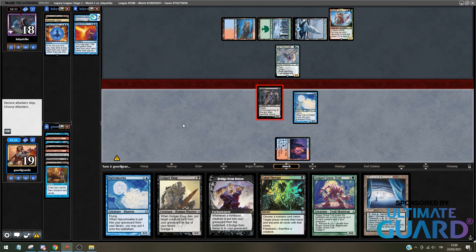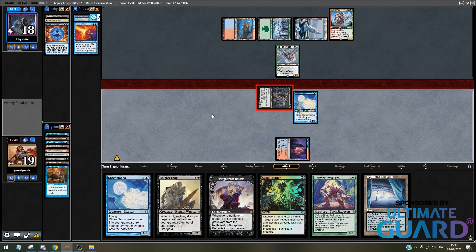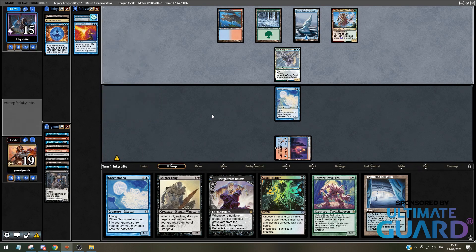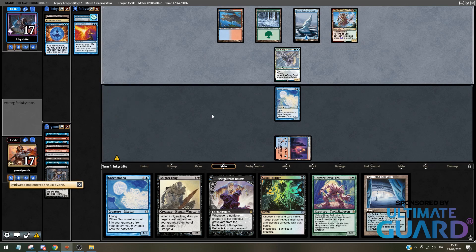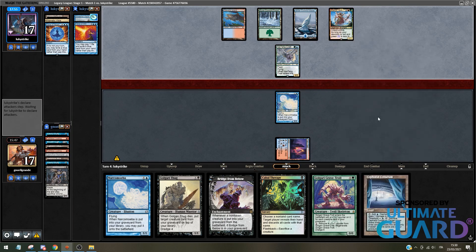I'm attacking with the Ichorid. If they block, they can exile the Ichorid with Clothos. They will be able to exile the only creature, which is that Stinkweed Imp. They took the damage — that's good. So now Clothos will be able to exile the Stinkweed Imp if they want. Unfortunately, they're going to have a Street Wraith to punish them for that play. Going to discard naturally is a good play to play around Stax, and that one turns on Cephalid Coliseum. My opponent wisely exiled the Stinkweed Imp.